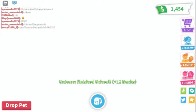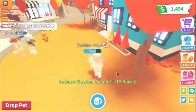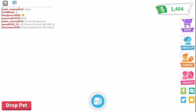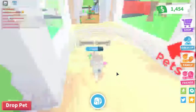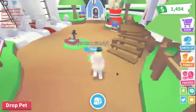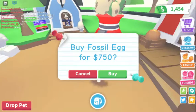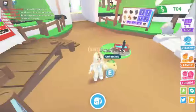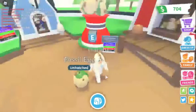Let's get out of this place and go to the nursery. I'm gonna be getting a fossil egg — let's do this! We just got a fossil egg. Let's get one and see what type of dinosaur I get. What do you want to do, fossil egg?